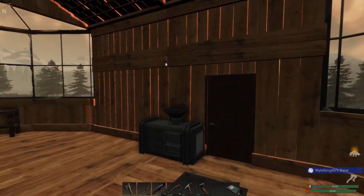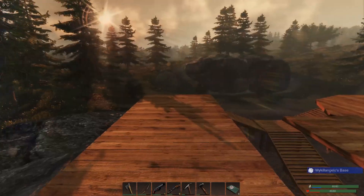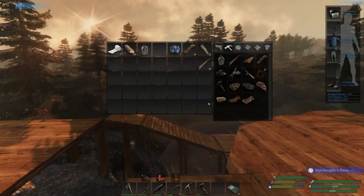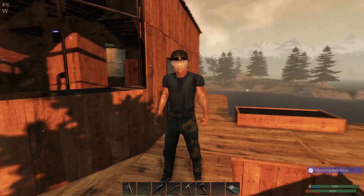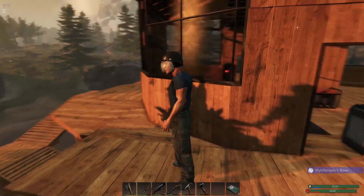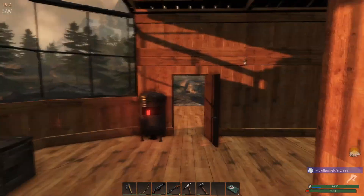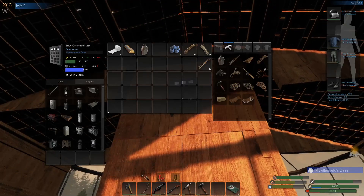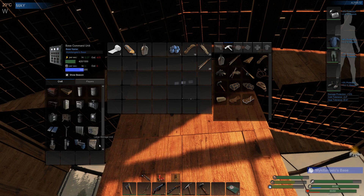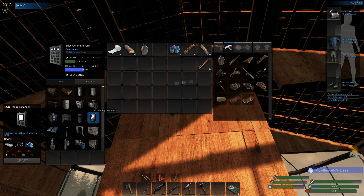Hello everyone, welcome back to Subsistence. While I did play a little bit off camera, I made myself a helmet — looking all sexy. After last episode I got my solar panel in. Right now my goal is to make — and I might have enough already — the extender, because pretty soon I need to get my drill and I want a chicken coop.